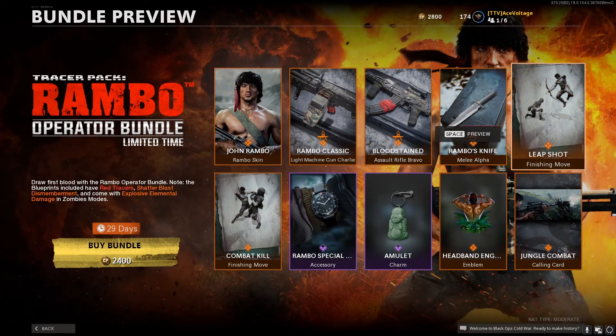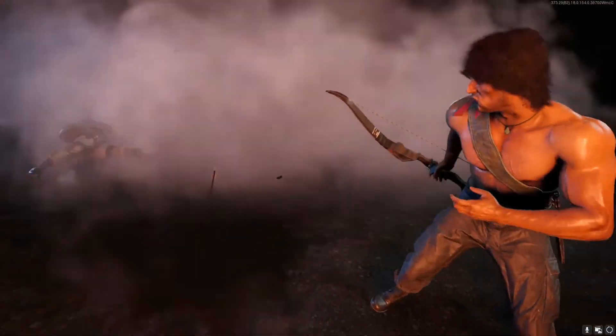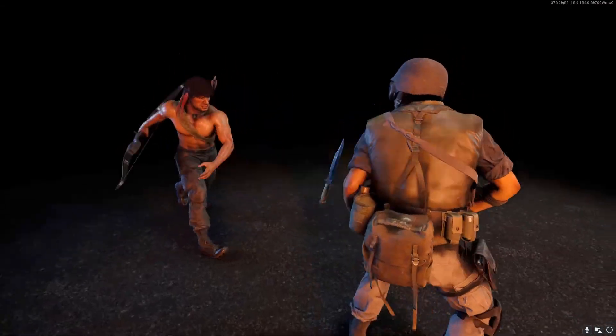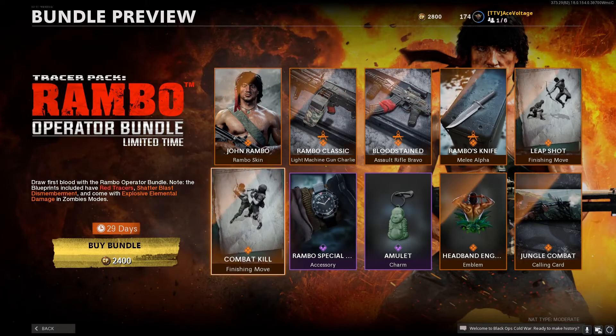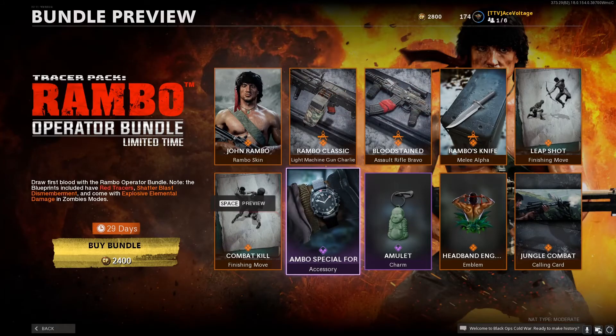The bundle comes with two finishing moves — Leap Shot being one of them — where the McClain bundle only comes with one finishing move but has three guns. You get the bowie knife thrown into them, then an explosive arrow for the combat kill. Another cool one. I don't think they're all that great though — I think John definitely has a cooler finishing move.